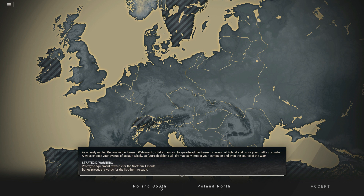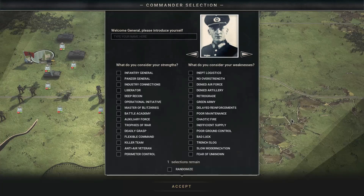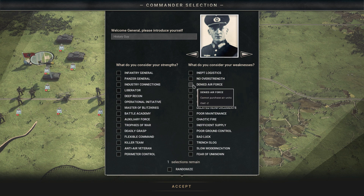We're diving into the Wehrmacht campaign. You have two options: Poland North and Poland South — these were the two different army groups attacking. We're going to go ahead and do Poland North. One of the things I love about Panzer Corps and now Panzer Corps 2 is the immersion and the story you find yourself a part of, because you are a general. There's an RPG flavor to this — you get to name your character. I am History Guy.